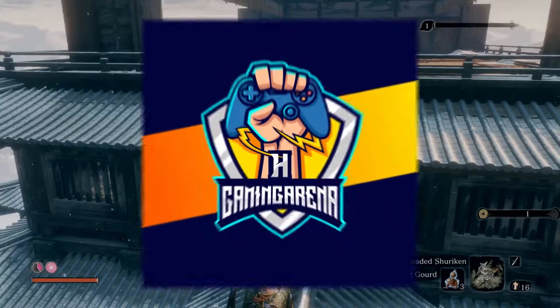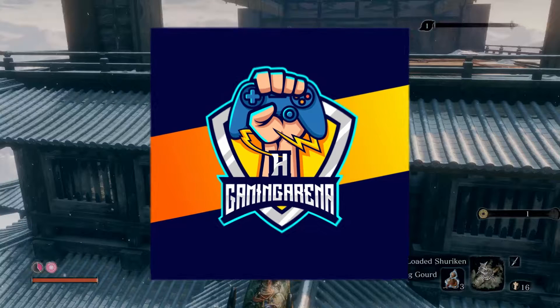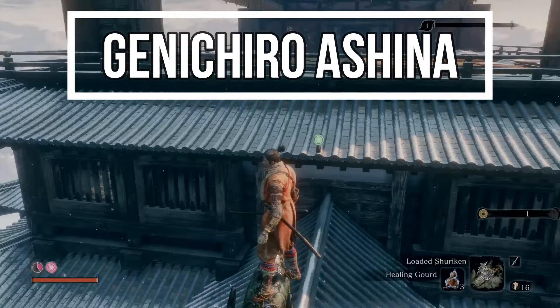Welcome everyone to Edge Gaming Arena, your new YouTube gaming channel where you will find every kind of games including tips and tricks, boss fights and walkthrough. Today we will kick off with Sekiro, starting with Ginichiro Ashina and how to beat him in just three minutes. Let's see how.